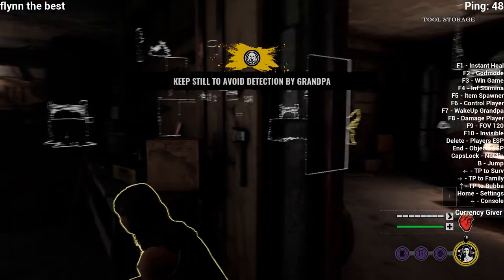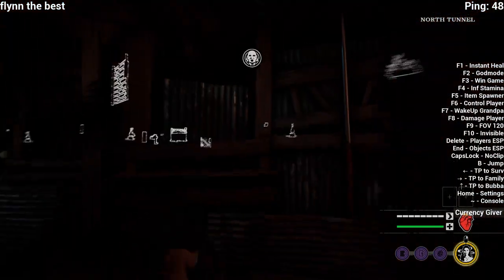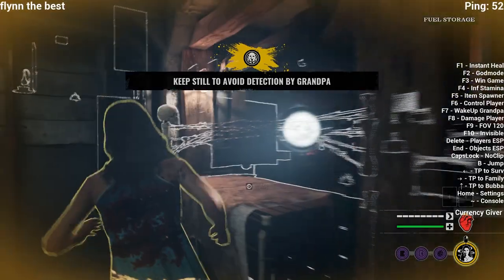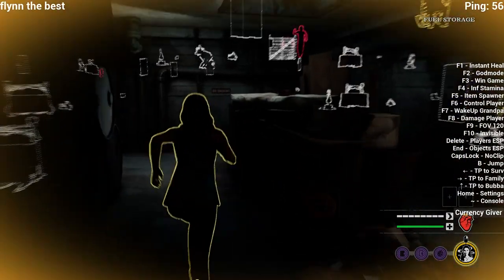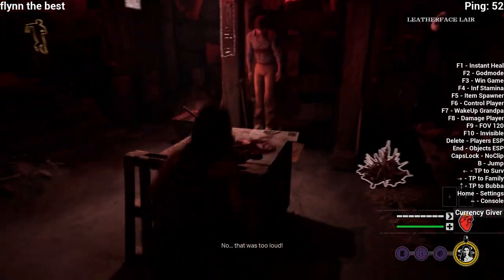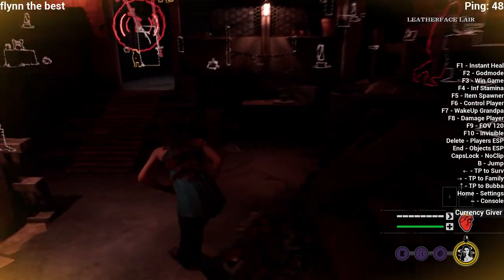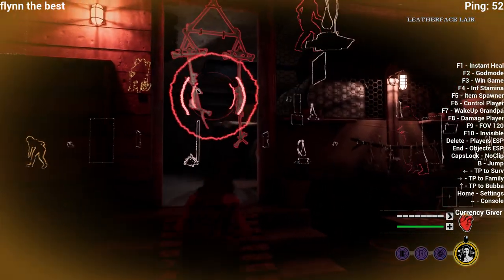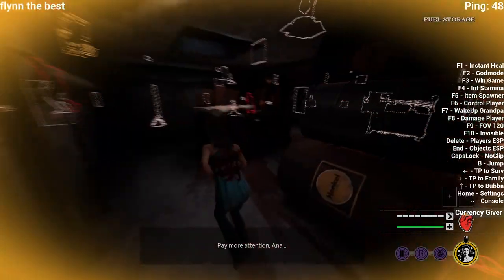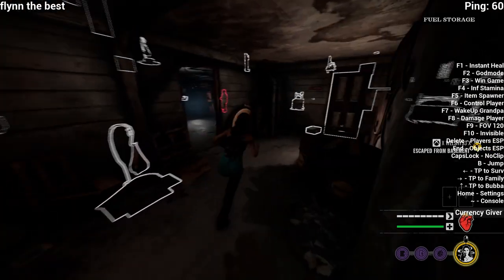Obviously we can just wake up Grandma and Grandpa. Pressing F7 activates a ping giving the killers everyone's location. Pressing Caps Lock is no-clip, and I need to press B to jump which doesn't do much but is fun. F9 increases FOV. F10 turns you invisible, however I don't believe you can undo it and you will be invisible forever.